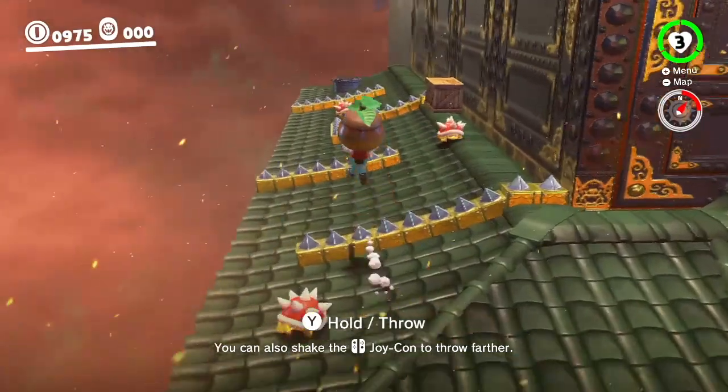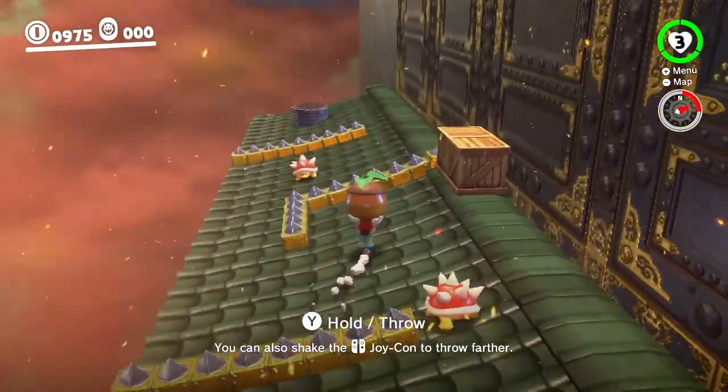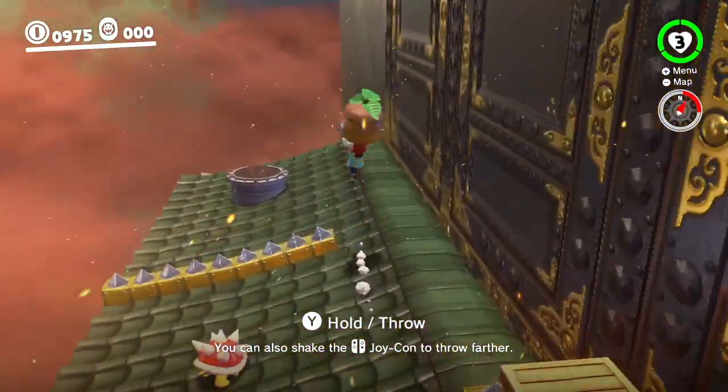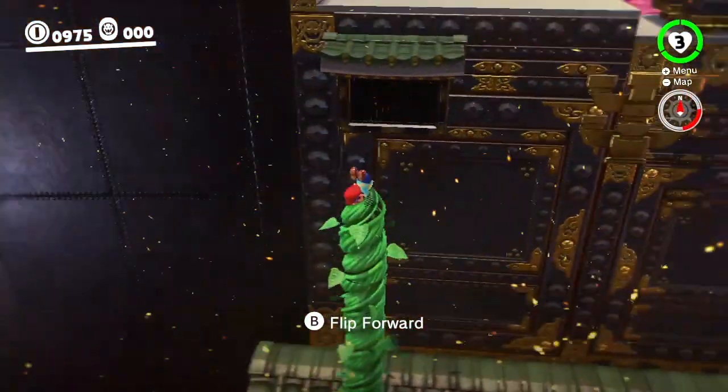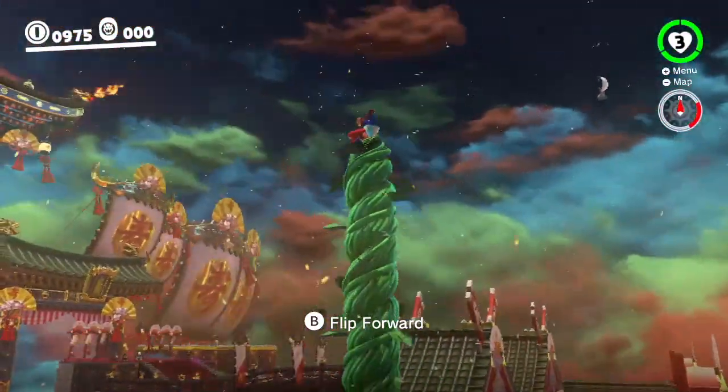Once you get to the nut, you'll have to avoid the spineys and throw it in the pot. You're going to ride the Beanstalk to the very top into the clouds. This will take you to a sub area.